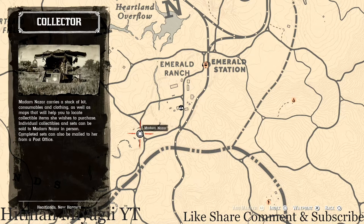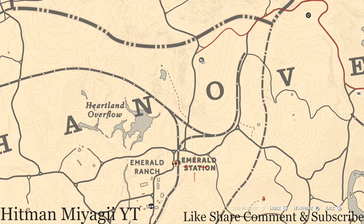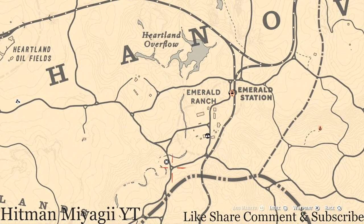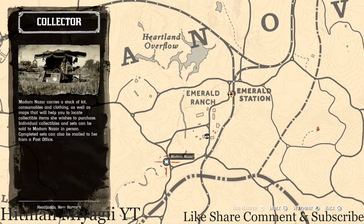How I personally get to her is I simply run down from my moonshine shack. If you're not in the area, just fast travel to Emerald Station, run down to the fence, and keep going right around the way — she's right there.